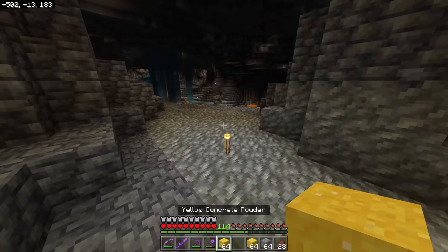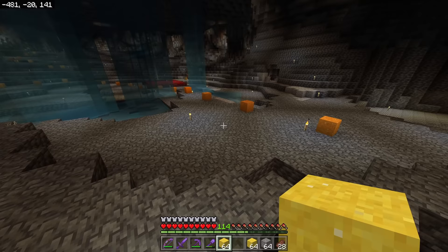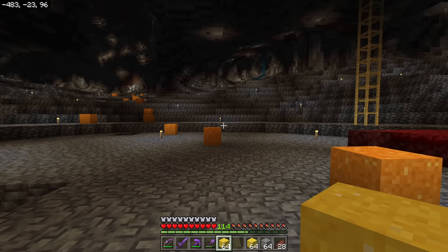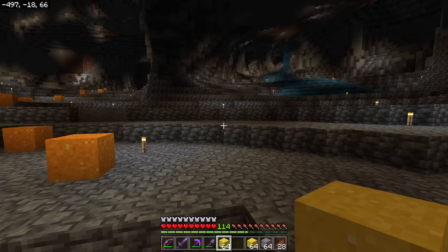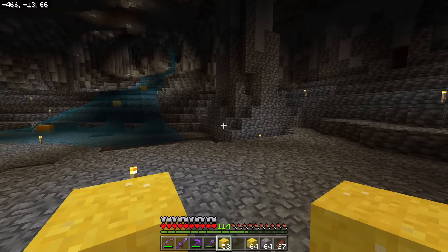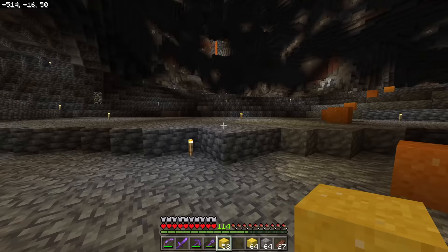Next we want our secondary paths. They're going to look different from the primary ones — a little bit more worn down and less structured, signifying they're not as big and grand. The purpose of secondary paths is to reach areas where you're going to be building things. For example, I might need a path that branches off and leads up into this area where some structures could fit. You can also have branches come off of secondary paths, and these can stop wherever — in dead space, at a cave wall, or at the outer perimeter.